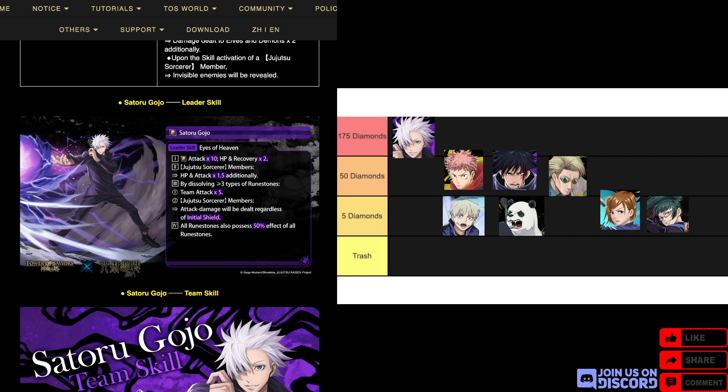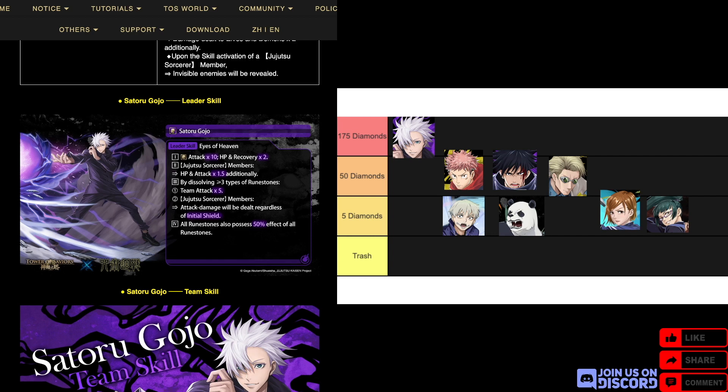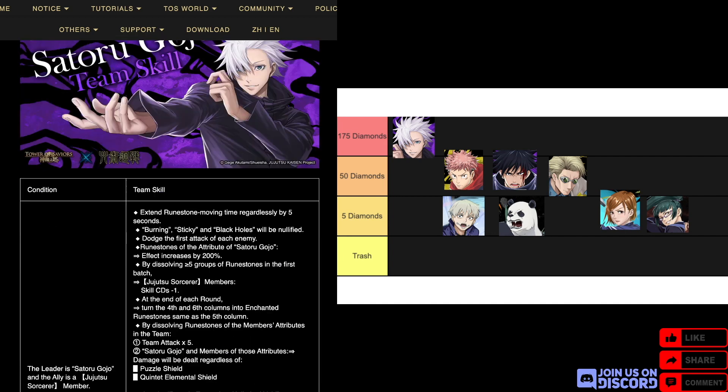Additionally, by dissolving three or more types of runestones, team attack times five, and Jujutsu Sorcerer members' attack damage ignores initial shield. Everything has its effect on both sides — this would add up to 100%. That's a pretty good leader skill; it's not overly restrictive on Jujutsu Sorcerer members, but as always they do get additional HP and attack boosts.